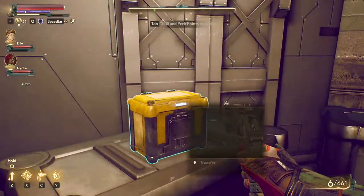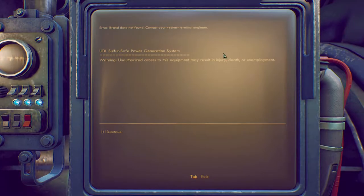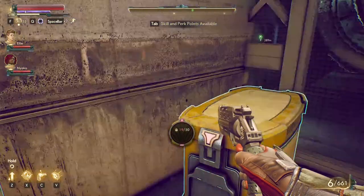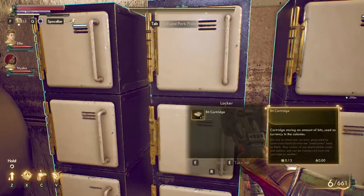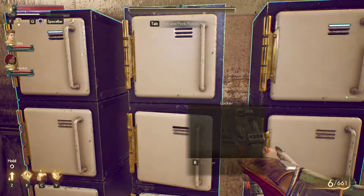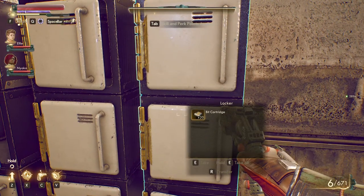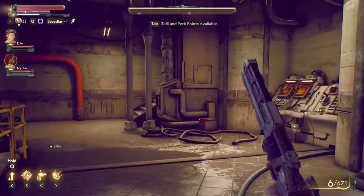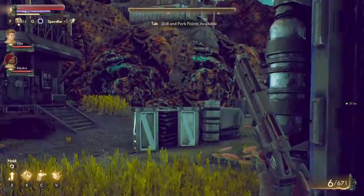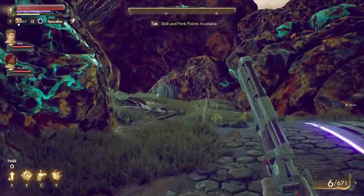There's like nothing here. I'm pretty sure this is a place for a quest but I don't think there's anything relevant here. Found a standard troop helmet and some more bits. Alright, let's get out of here — I don't think we're at the right place at all. If anything, we might just continue the main storyline if I can't really find where I'm supposed to be going.